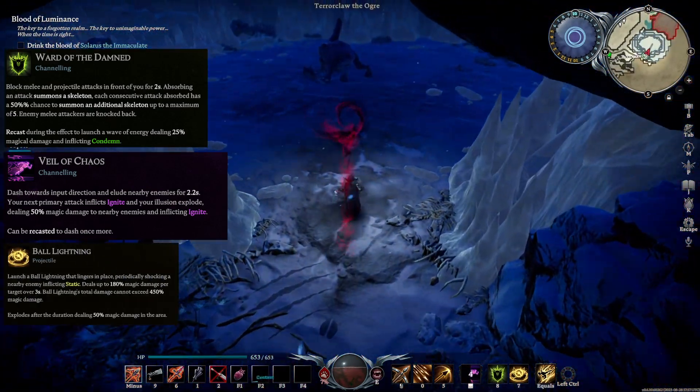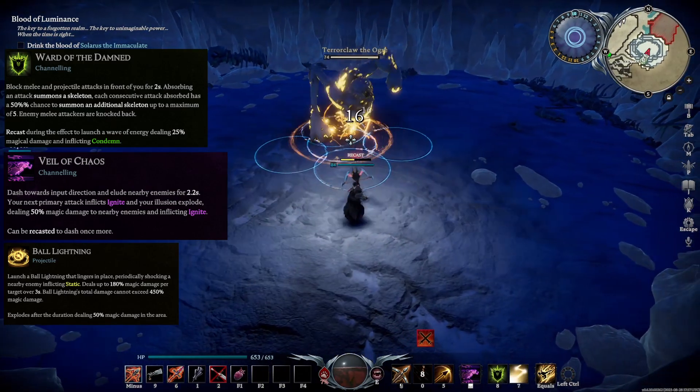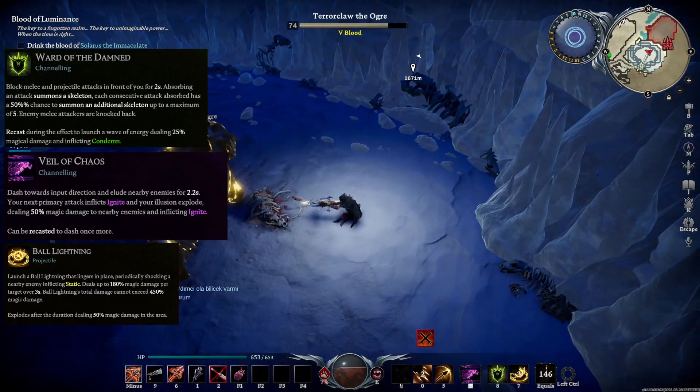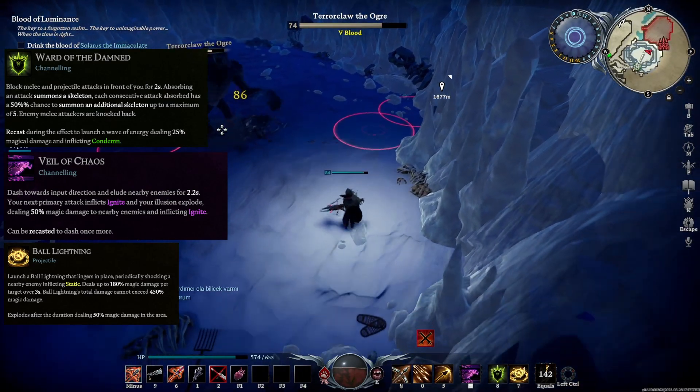The good thing with Ball Lightning is it goes through walls — you can fry it over the top of things and it lands really nicely, you'll see why that is. For the ultimate, it's not particularly important which ultimate you take as long as it is a damage-dealing one. Heart Strike would be very good for clutch healing if you need it.